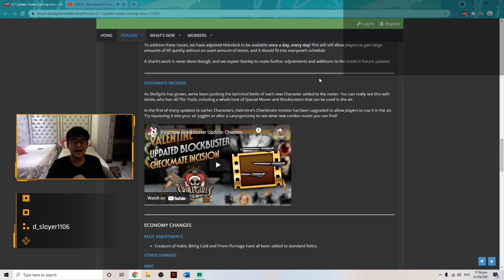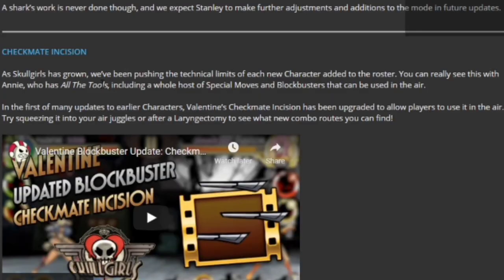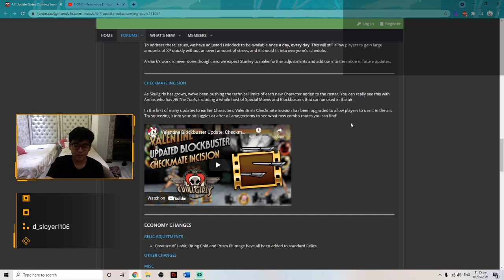Next, Valentine can finally use her blockbuster Checkmate Incision in the air, which opens up good combo potential with other blockbusters. As the roster has grown, they've been pushing the tactical limits of each character — you can really see this with Annie and her air-usable moves. In the first of many updates to earlier characters, Valentine's Checkmate Incision has been upgraded to allow use in the air — try squeezing it into air juggles or after a large autonomy to discover new combos.